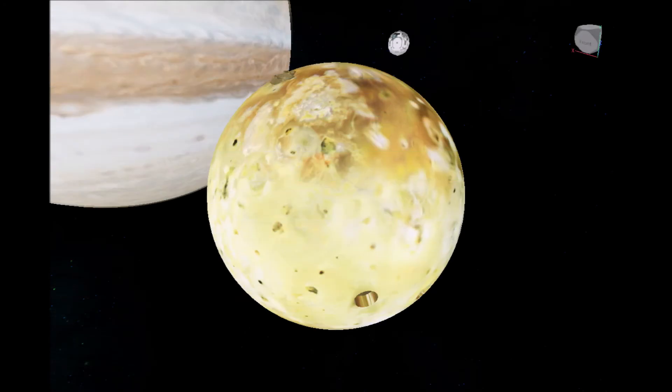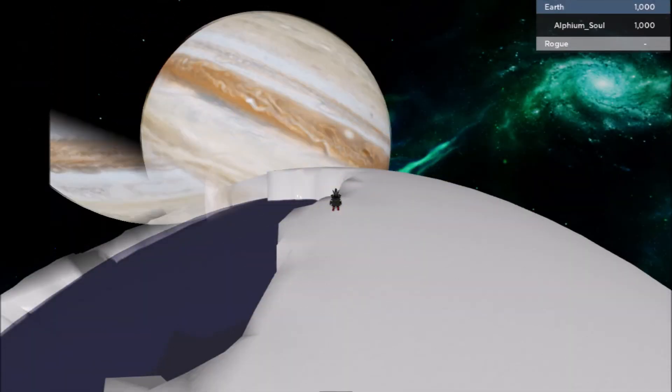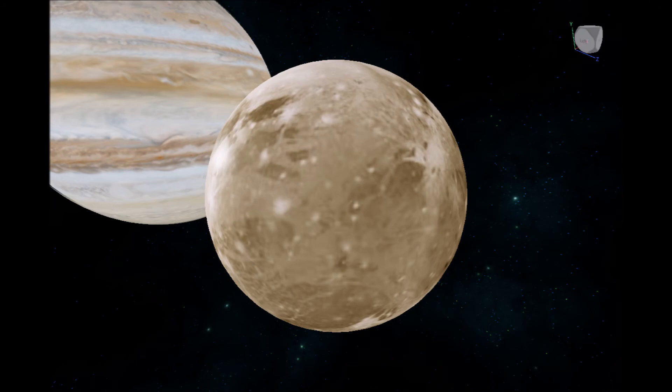I'll start with reworking the Galilean moons. Here they all are in their spherical glory — just kidding, they are all lazy spheres with textures on them that you have never landed on. Don't lie to me, I still haven't done it myself, at least not before this update.